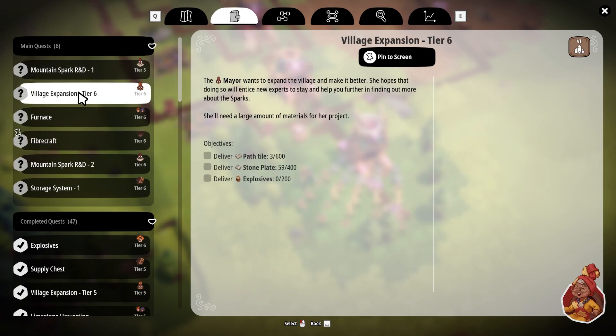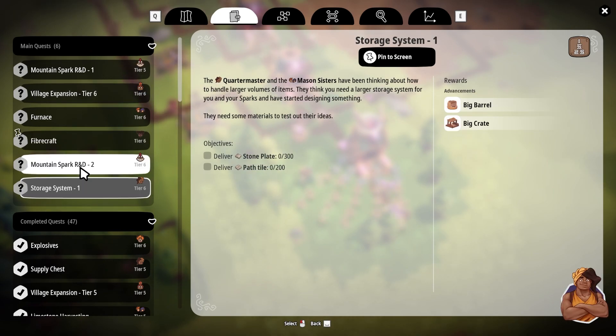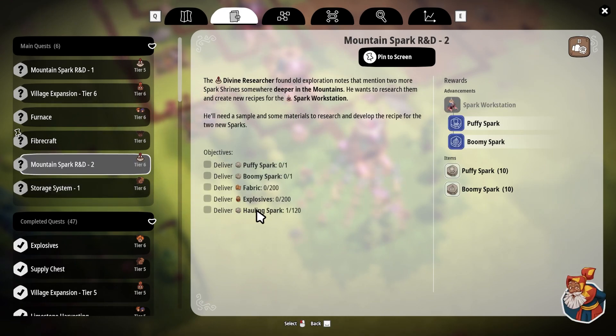Looking back at our quests — we've got the rocky spark still coming in, extremely slowly. I think it's because the stumpy sparks are taking a long time and they're using the same resources as everything else. But it is going. We haven't started working on the mayor's things for path tiles, stone plates, and explosives so that could be something we pivot to. There's also this one — the quartermaster, the mason sisters about handling larger volumes of items. More storage would be fantastic: big barrels, big crates, stone plates and path tiles. I think we could get that pretty quickly.